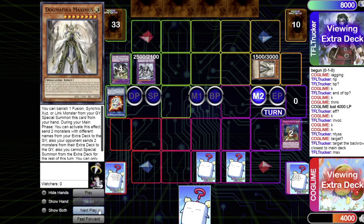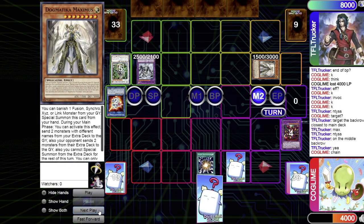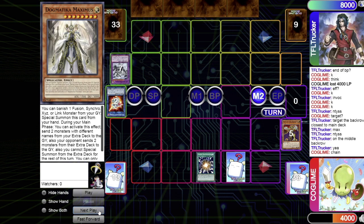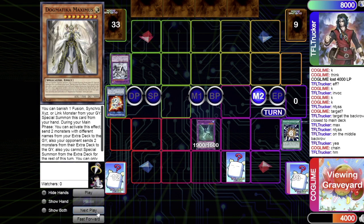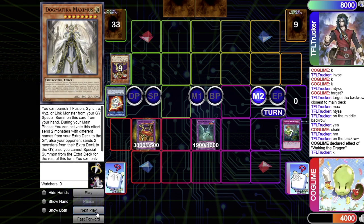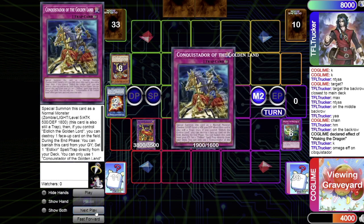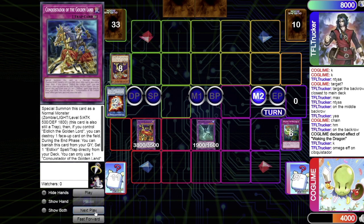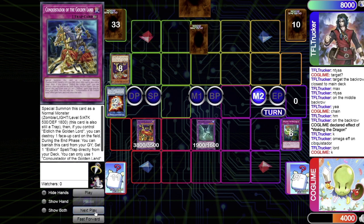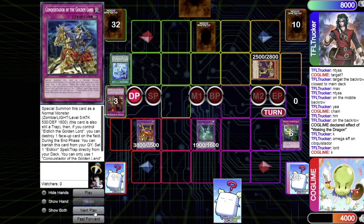He summons Maximus; Maximus sends another Elders — I send Starving Venom and Window, since I'm playing Window in this build. He targets Super Poly with Elders; I chain sending Lord and destroying his Mechaba and Maximus, getting out a Swamp Dragon. He uses Lord's effect to target my other back row — Waking the Dragon — summoning Outrage the Mad Golden Lord. Omega's effect sends Conquistador back to deck. He uses Lord's effect sending Invocation to special summon his own Lord. End phase: I banish my Scarlet and set Hot Kettle, then pass.